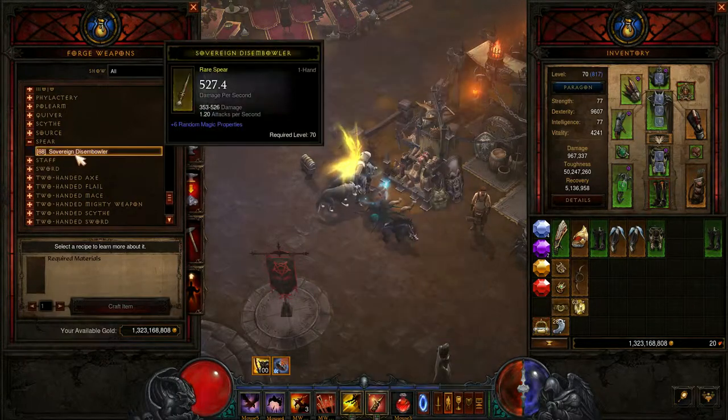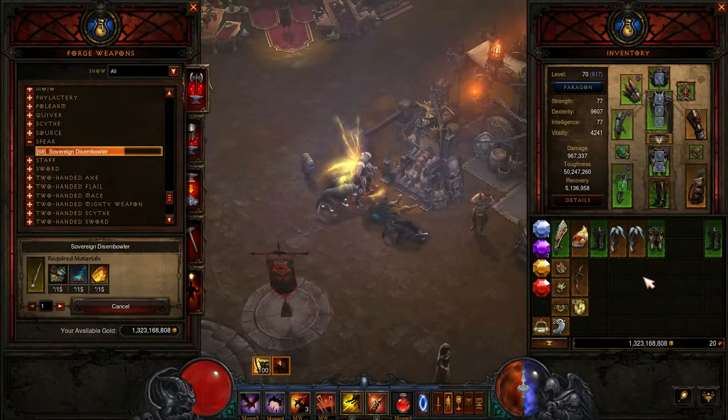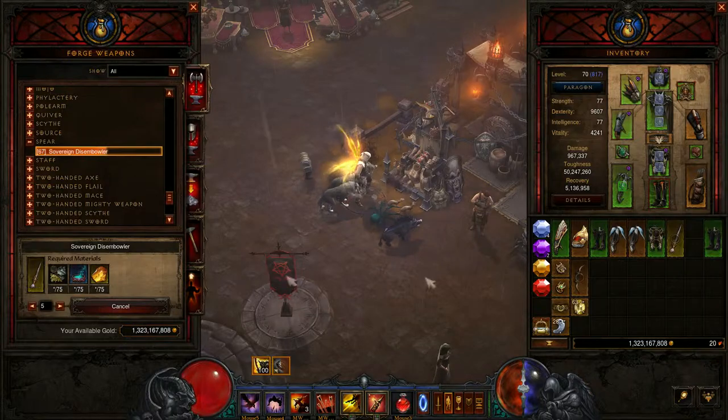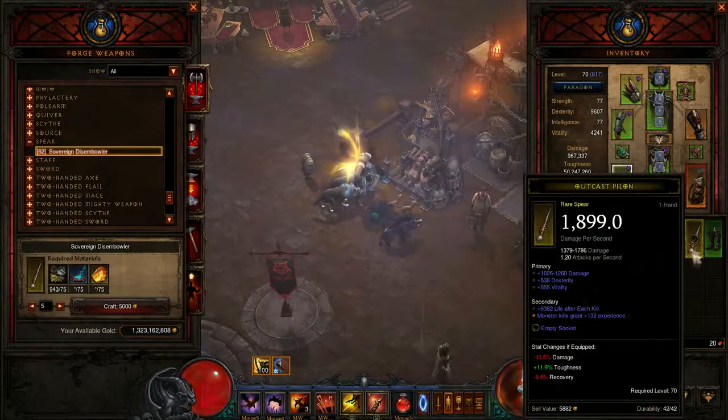What happens is you click on one and it tells you what required materials you have. A little tip is you can craft as many as you like — click 5, it does 5,000 gold, takes 75 of each of those materials, and then all 5 appear in your inventory.